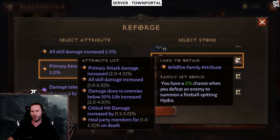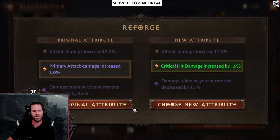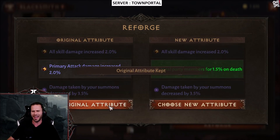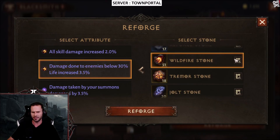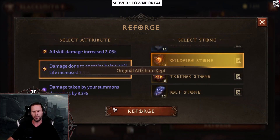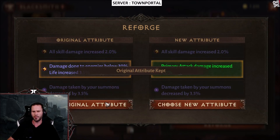Within Wildfire I am looking for primary attack damage and damage done to enemies — those are the two specific ones I need. If I got crit damage at max I could take that, but I don't think I want to go with that either. Damage below — what does that max out at? It maxes at four percent, so that's 3.5 percent, we need four percent. Come on baby, give us four percent. There's a three percent.